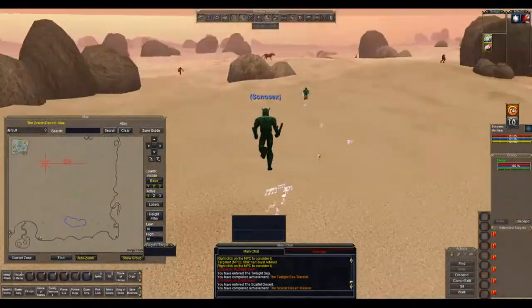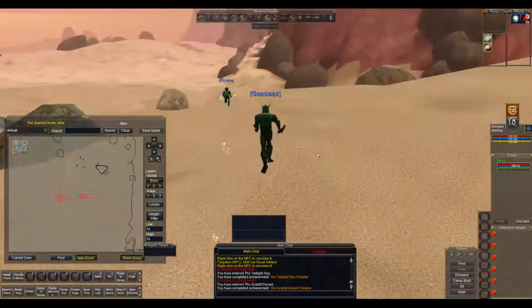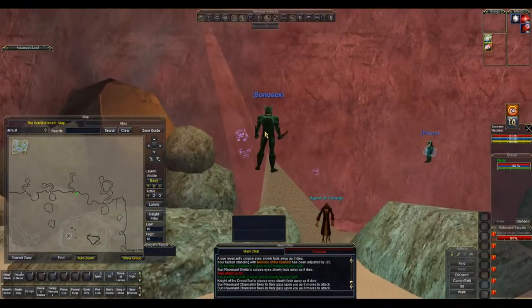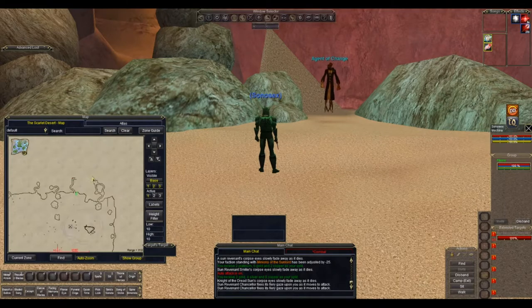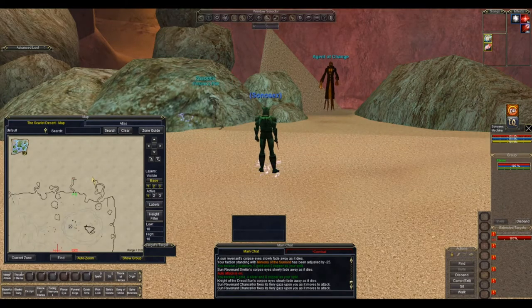We're just going west here to the exit, which will take us into the Scarlet Desert. Going across the Scarlet Desert — probably best to stick to the outsides of the zone — and in the north is where you're going to find your agent of change. Just past him is the entrance to Grieg's End.